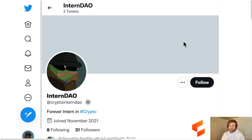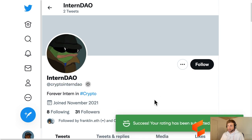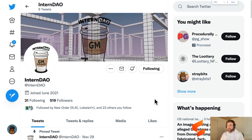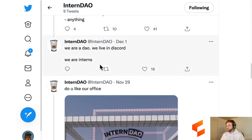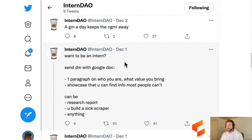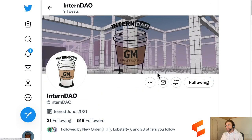We have two intern organizations this week. One is CryptoInternDAO on Twitter - they joined in November and are stealth. We've also got InternDAO, which joined in June 2021, and recently on November 29th they said good morning interns. It looks like InternDAO is getting a coffee shop in CryptoVoxels and they're going live. So if you want to be an intern you can send them over a document - very cool, and they're looking for interns.